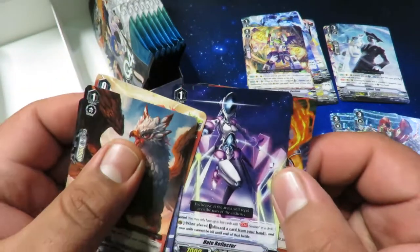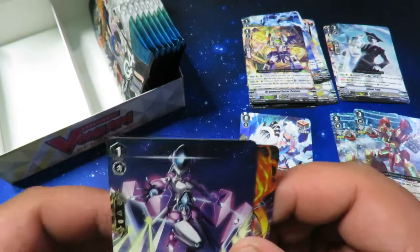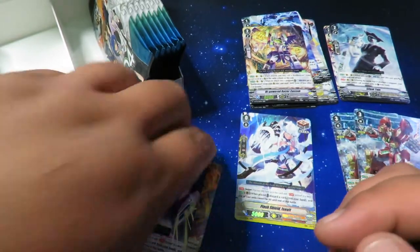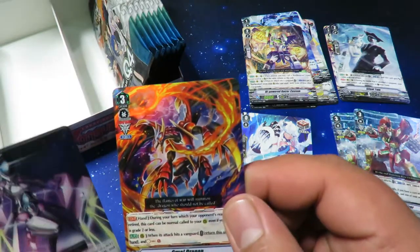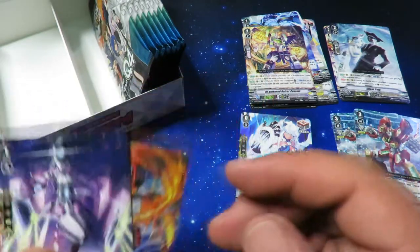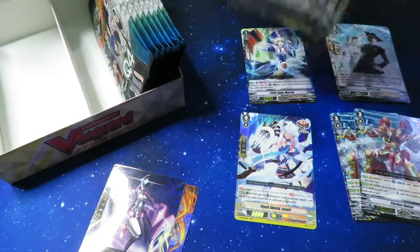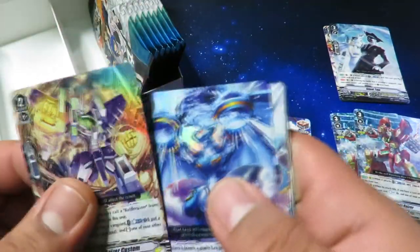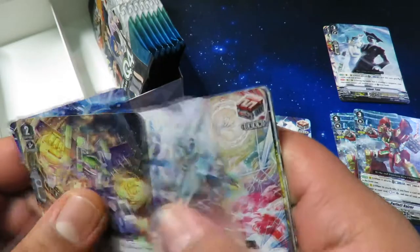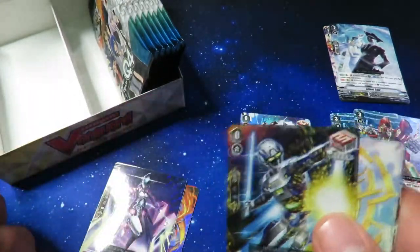Hate Reflector — this is the perfect guard for Nova Grapplers. Our last card is Cruel Dragon for Kagerou — that's pretty cool, I want to use one of those in my Kagerou deck. And the Nova Grappler perfect guard was a double rare — one's a draw trigger, I didn't notice that.